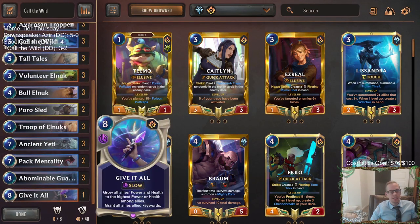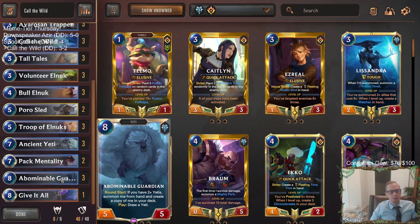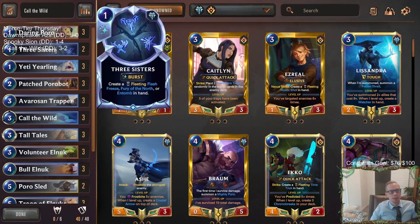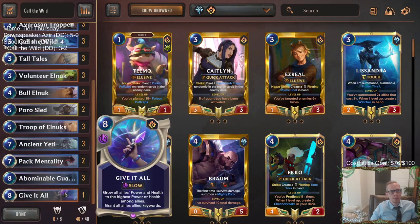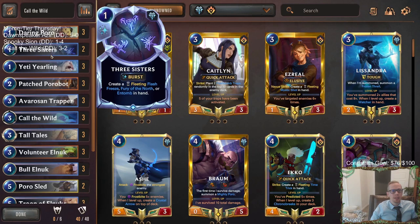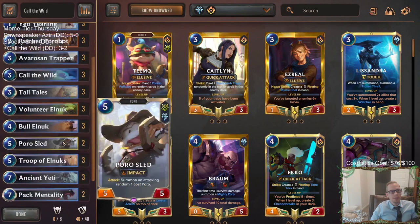Even though it started off slow losing our first two, we changed the deck up a little bit, made a couple improvements, put in Three Sisters which was really important, and Give It All which wasn't very important. But the Three Sisters were really nice - we got to Flash Freeze once and Entomb another time that helped out.